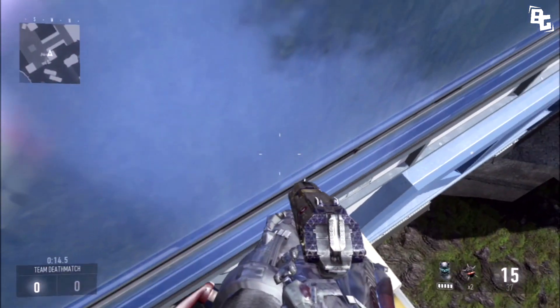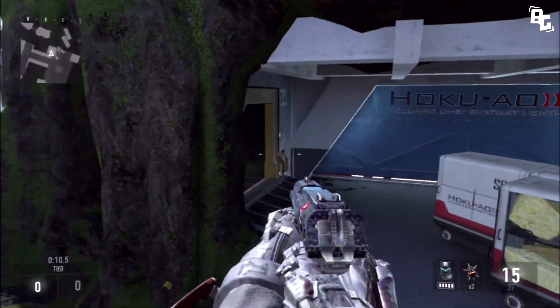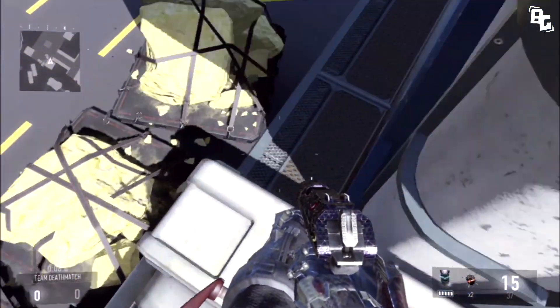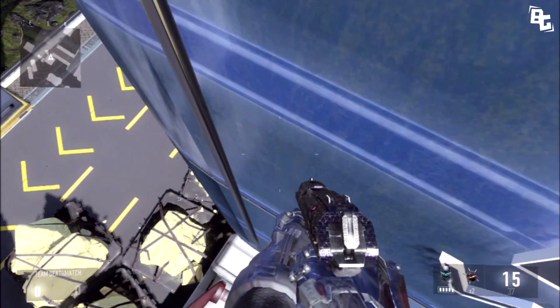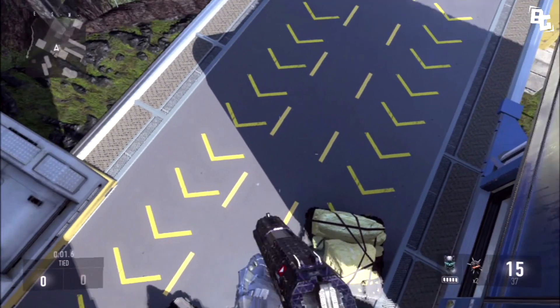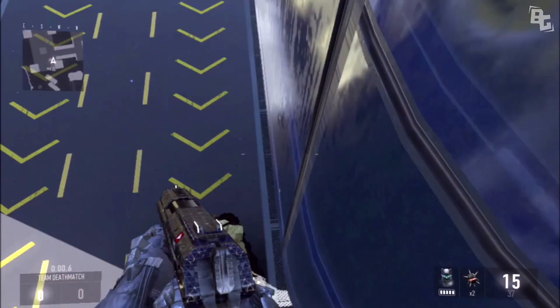It's actually a lot easier than I made it look. You can jump on there all the way across that wall, and hopefully it leads to another glitch sooner or later because it's a pretty high ledge for the map Recovery. That's it for today's video — if you enjoyed, please give me a like and subscribe for more daily Call of Duty Advanced Warfare content. I'll see you in the next one, peace out.